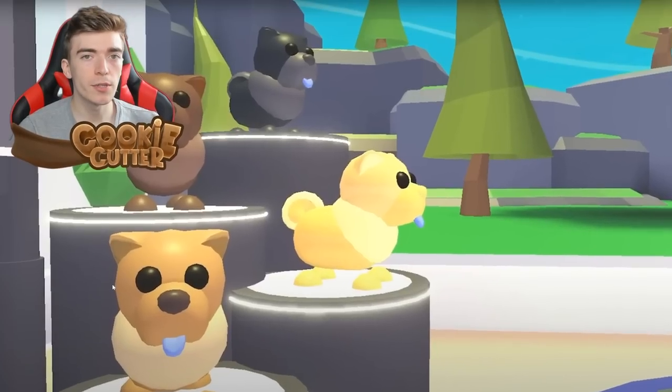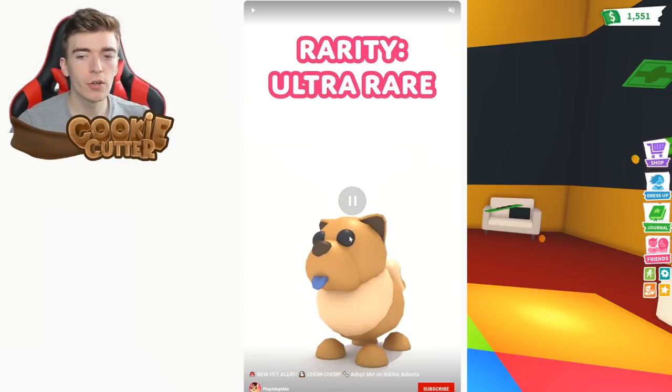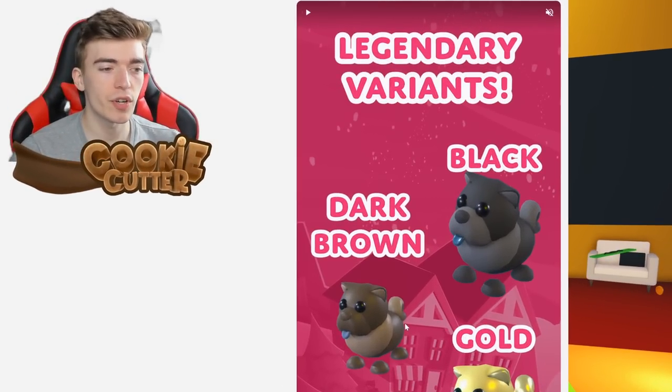The most common one is going to be an Ultra Rare, and we're also getting three Legendary pets, which I really wasn't expecting. The new pet Chow Chow — the rarity is Ultra Rare. It's got a very blue tongue. And there are three Legendary variants.